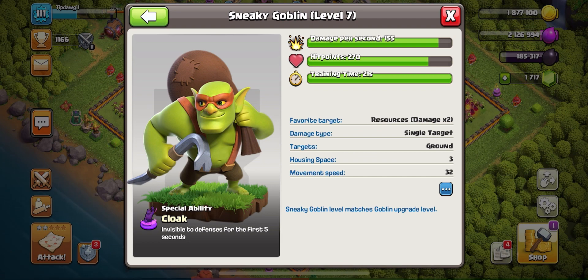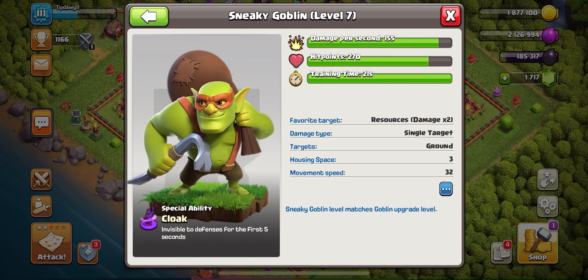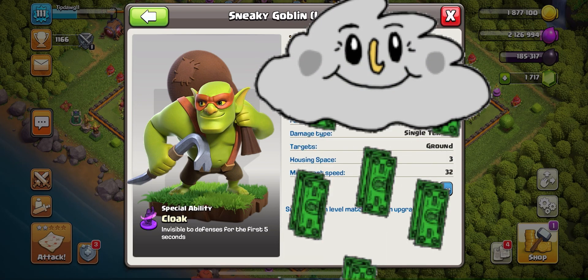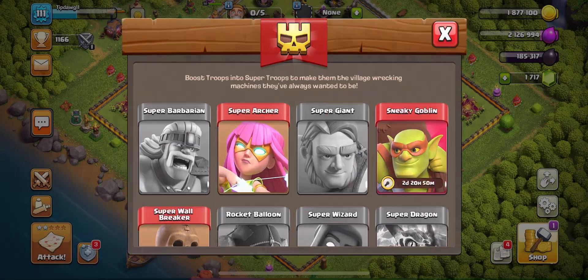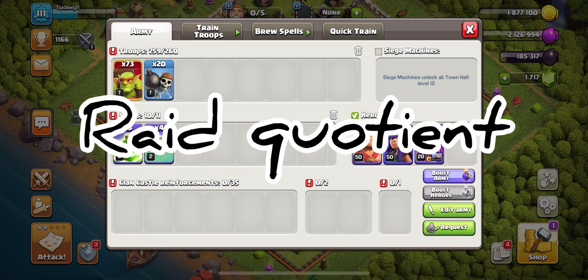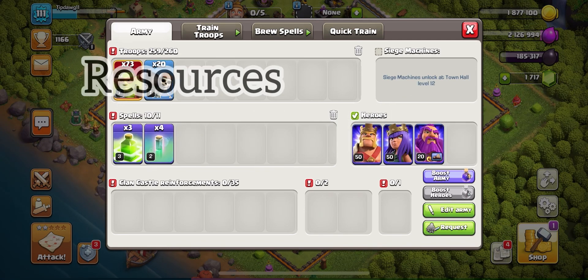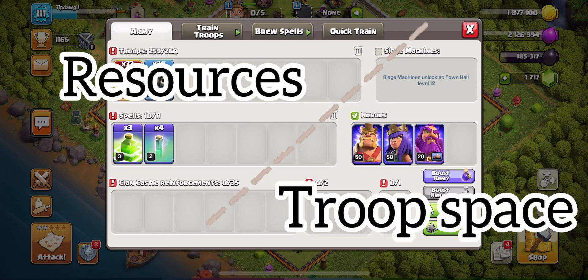There is a definite sure way to use them to gain the most profit with every single raid. It never fails that I'm able to gain millions and millions of resources using just two full armies of Sneaky Goblins. Throughout these raids we're going to be using what is called the Raid Quotient — the amount of resources gained divided by the number of troops used to gain them.